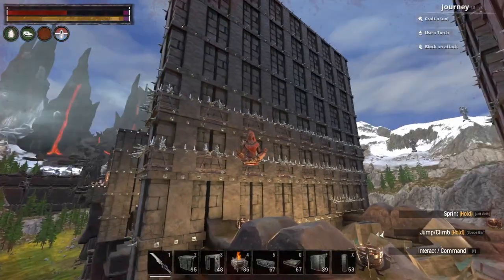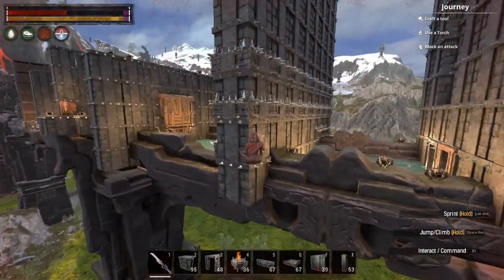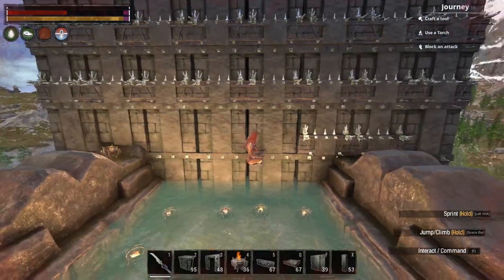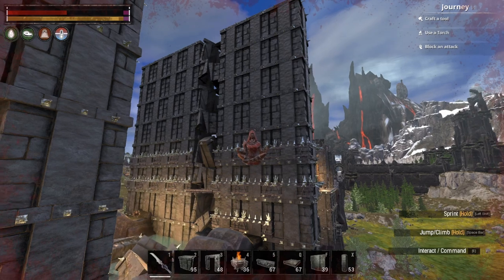If you see a huge wall that's fenced around properly — for example built on a bridge so you can't climb through — what you could do is make a hole and destroy one foundation, and the whole column is going to be destroyed.